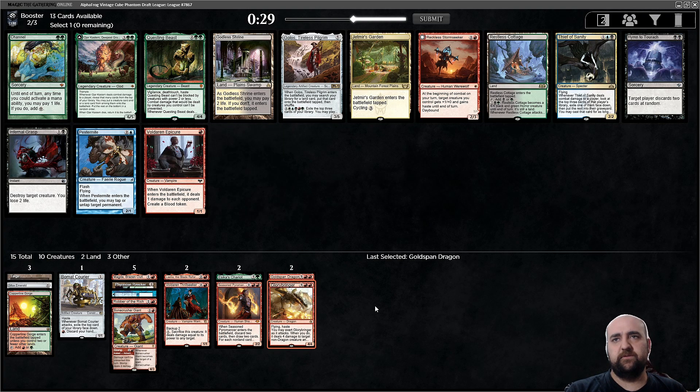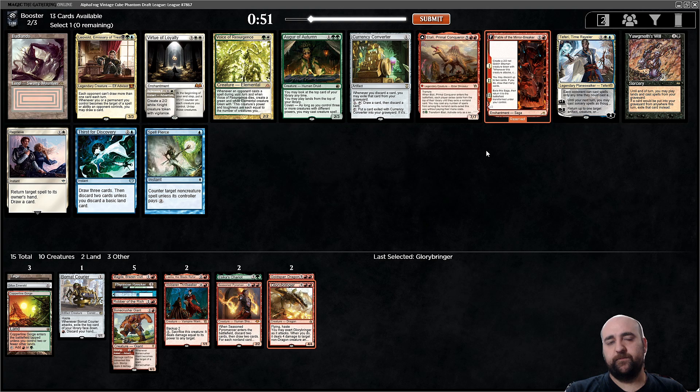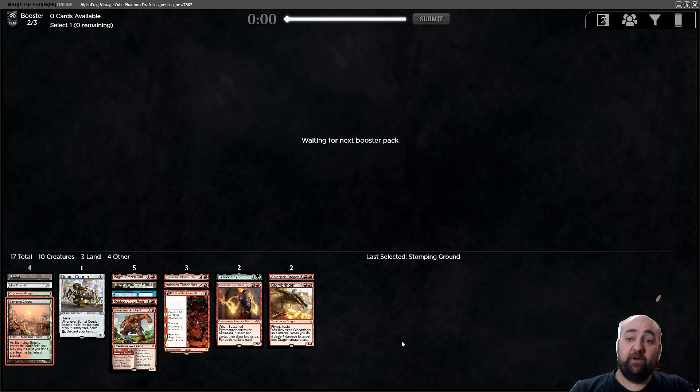Let's take Glory Bringer and play red-green dragons. There was a Modern deck like this — red-green midrange Ponza. Fable of the Mirror-Breaker — yes! Fable is awesome, I don't need to explain why in this day and age. Stomping Ground — good fixing. I really hope we open Minskanbu. I would play elves in this deck — we already have four green sources. I'd play Ignoble Hierarch. This is like the Pioneer red-green deck with Boats and Sika's Chariot and eight elves.